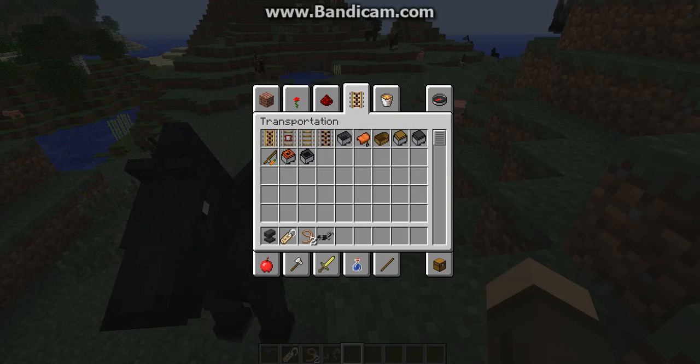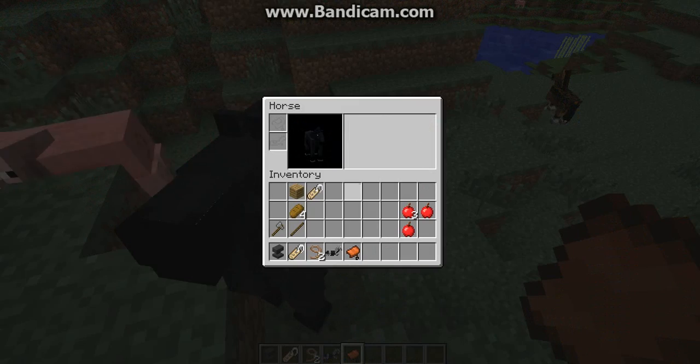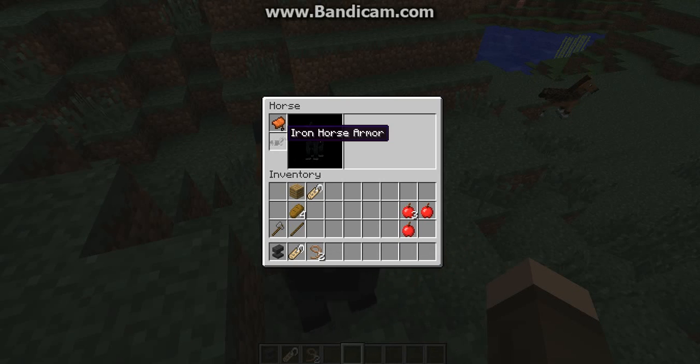There we go — that's how you break a horse. Now you need to put a saddle on him. You right-click on them again and put the saddle there. If you want, you can also put armor on them. There are different types of horse armor: iron, gold, and diamond — there's no wooden. You just put it on like that.